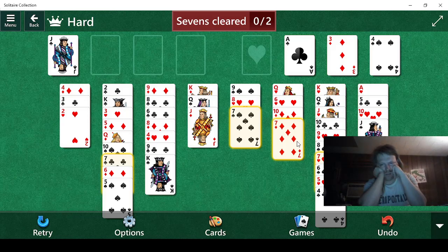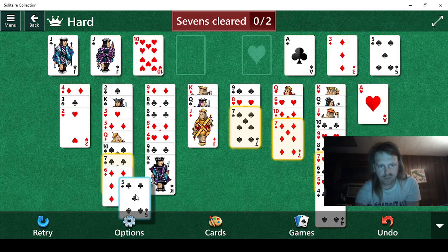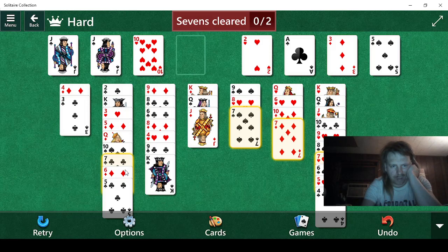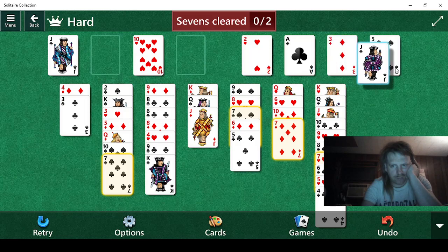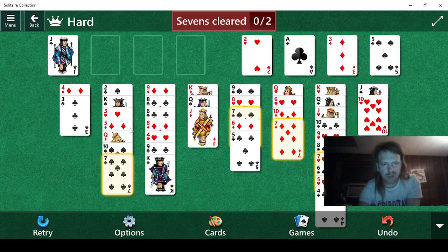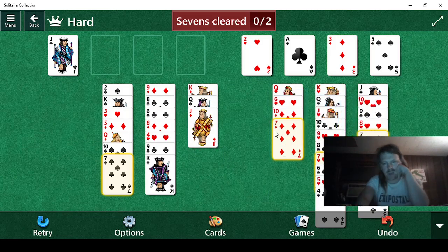Jack, ten. Then five. I think we can go and do this — jack, ten, then five. Now we need the two, which is back here. We can slowly work our way back. First, we need to go jack, and then ten, like so. And we can take and put this here. Good. Now these two are full lines, which is pretty good.